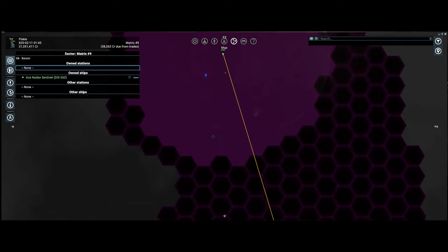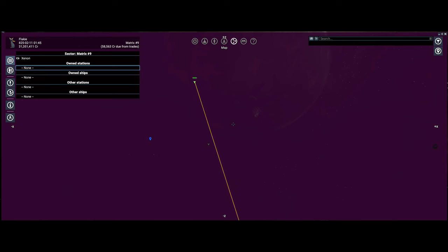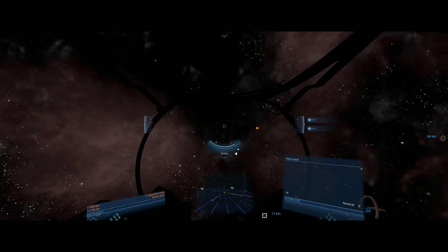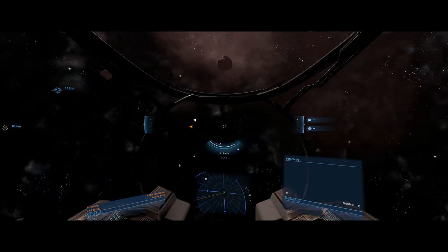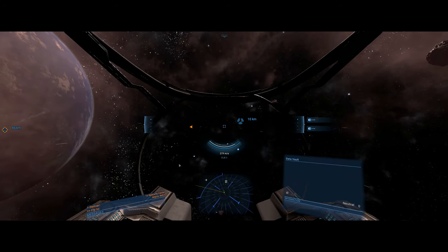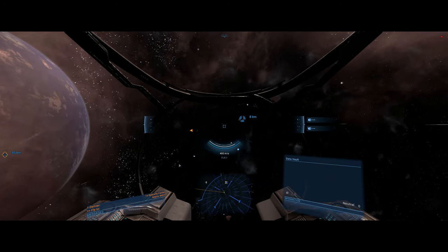I've already been jumped by five of them. I've killed them, but they've already despawned because I reloaded the game and started from Windows. I want to get to this data vault — it's the first one I've found. I've got damage as well, as you can see from my hull. I'm a bit damaged because I got jumped by five of them, but this will be the first data vault that I've found, not in a very comfortable position to do it because we keep getting jumped by Xenon.